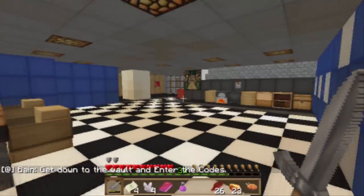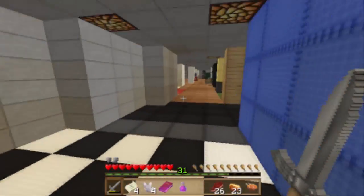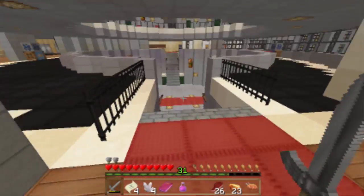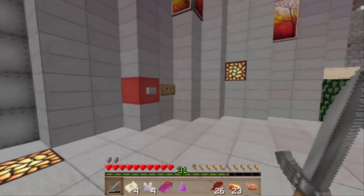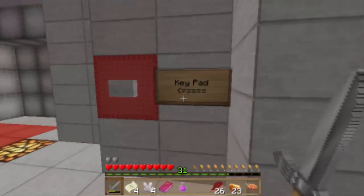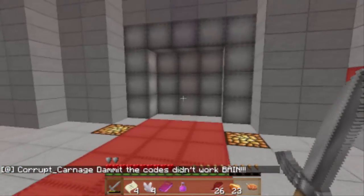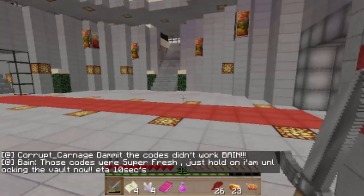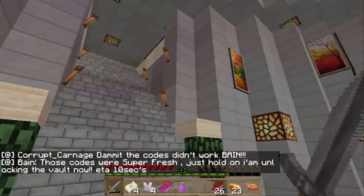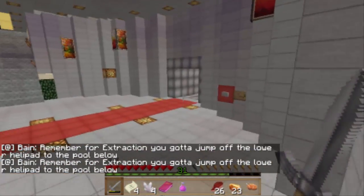So let's go back down now and see if we can steal some gems because I'm freaking tired. So let's get these gems out. Keypad — hopefully... oh God. The codes work — these codes were fresh. Locking the vault, ETA 10 seconds. That's great, if I don't get attacked by about 5,000 zombies at the same time.